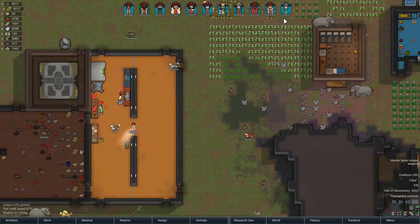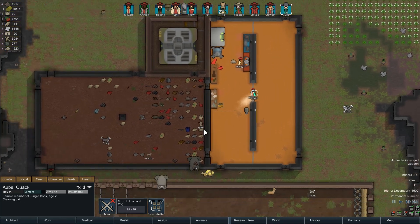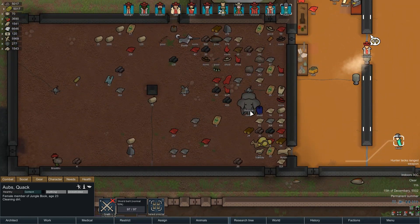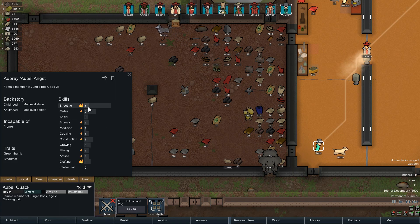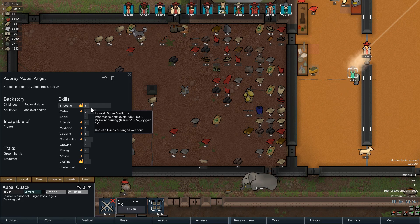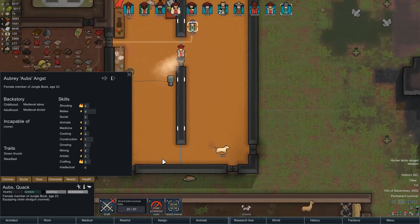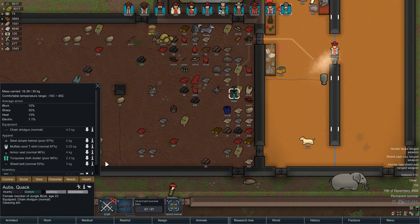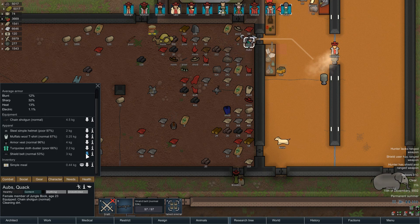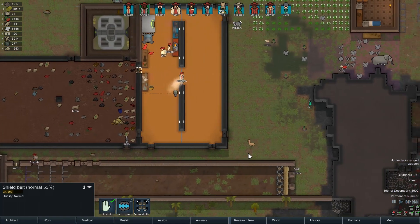On the plus side we've got Orbs - she joins last episode, and she will probably take up Ollie's old weapon. Really good at shooting, big passion for shooting, pretty good at melee. So Orbs, just equip the chain shotgun, and if you can ditch the shield belt as well, once you've done that just ditch it - excellent.